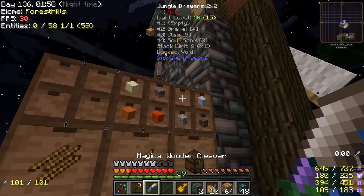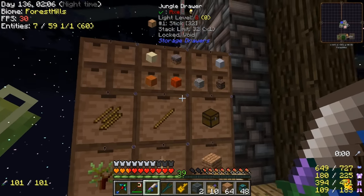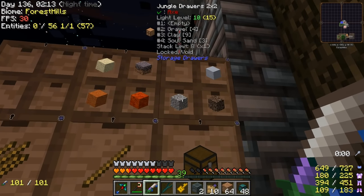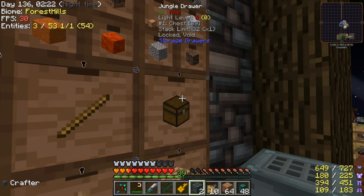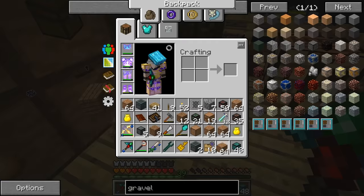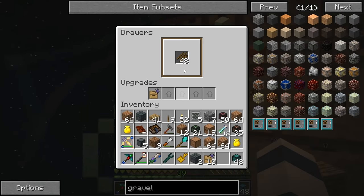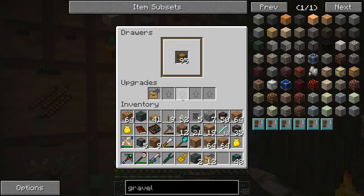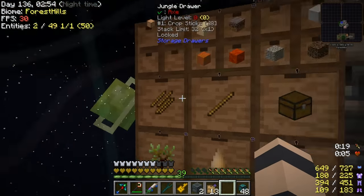All we've got to do is get five more items here from the sludge boiler - still waiting for those to appear. I put void upgrades on all of these so we don't have to worry about jamming up. Actually, wait - we don't want void upgrades on the plank or wood drawers because we want the tree farm to shut down if they're full. If these are full of wood the tree farm shuts down - so none of the wood items will have void upgrades.